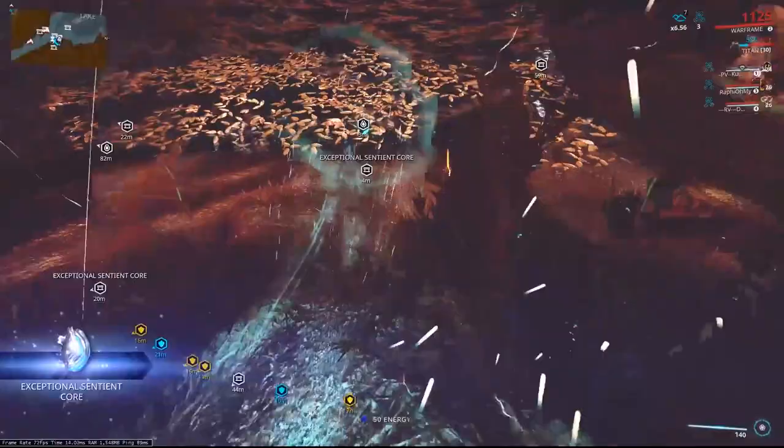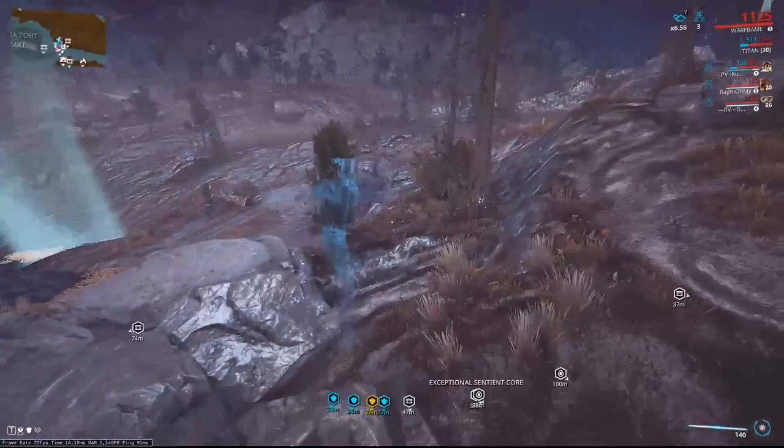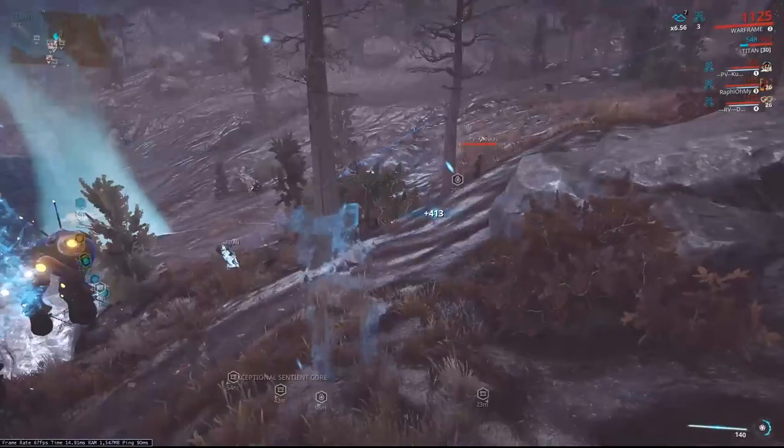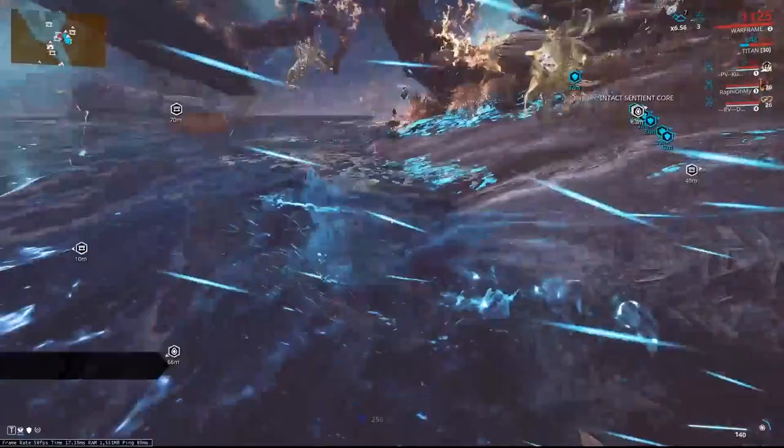We're going to get under him here — you can see some Vomvalysts spawning underneath him, that's fine. We've got three lures charged and now we're up to four. We'll just have a wander around and look for some Vomvalysts. In order to gain the maximum time possible in operator mode while stacking Void Strike, we want to be trying to kill the Vomvalysts by void-dashing through them with Meteoric Dash.